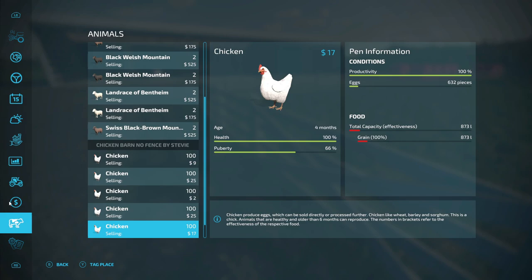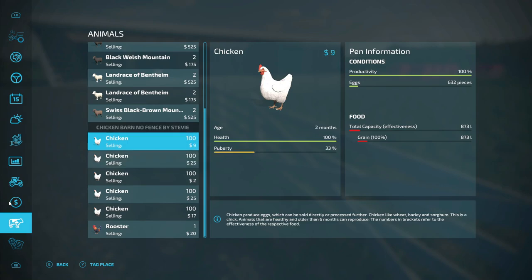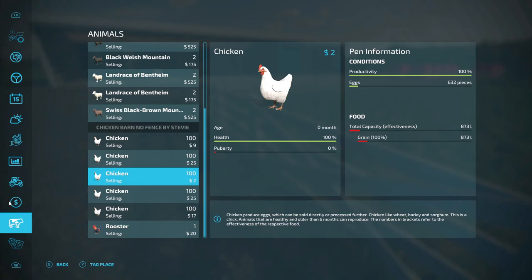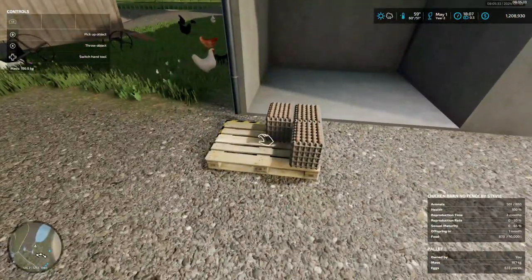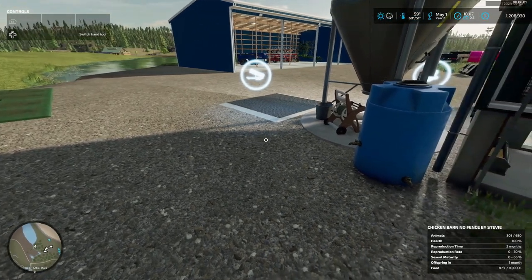Chickens now - we got one rooster and five hundred chickens, five hundred and one all together. Nine dollars, twenty-five dollars, seventeen - that looks pretty good. We're gonna have to watch their food because only 873 liters - I'm probably gonna have to buy them some feed. Two months and we'll be getting some more offspring from the chickens too. They almost got this thing full - 501 and the pen holds 650, so we're gonna have to get another pen here pretty quick.